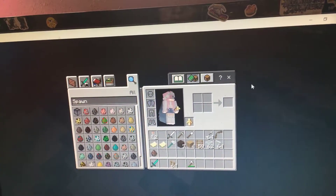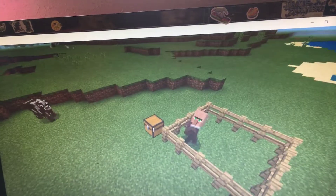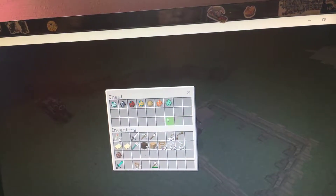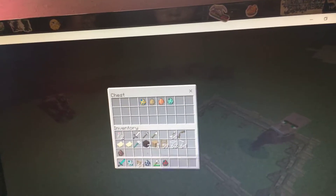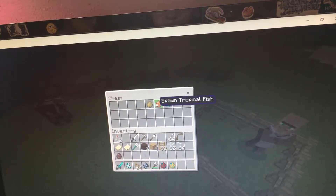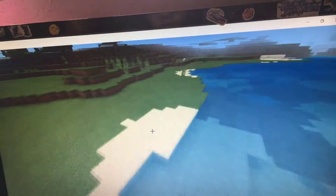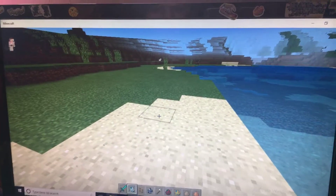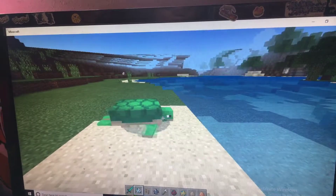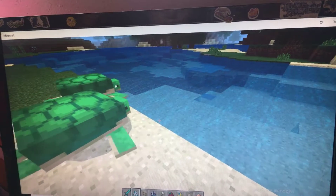So this is the underwater area. Before we go, we might actually need a chest. Anyways, let's spawn the turtles since they like being in the sand. What do you think about the turtles? Yes, they really like being in the water — they're cute.